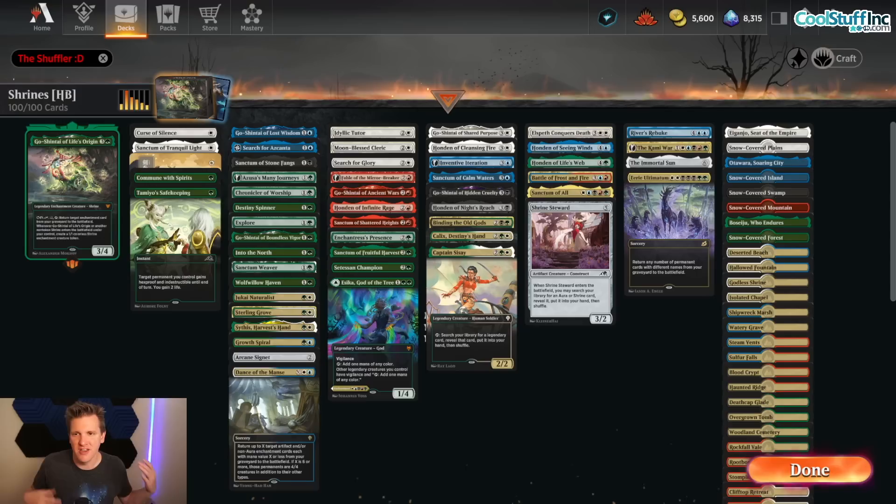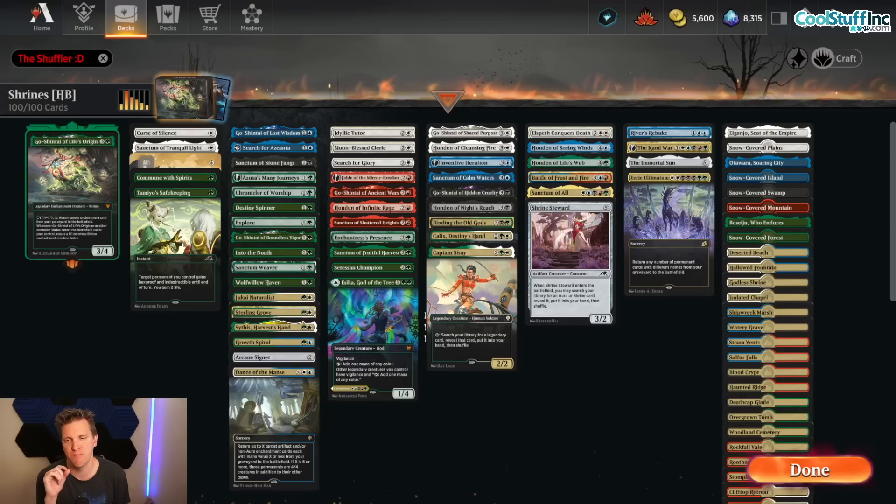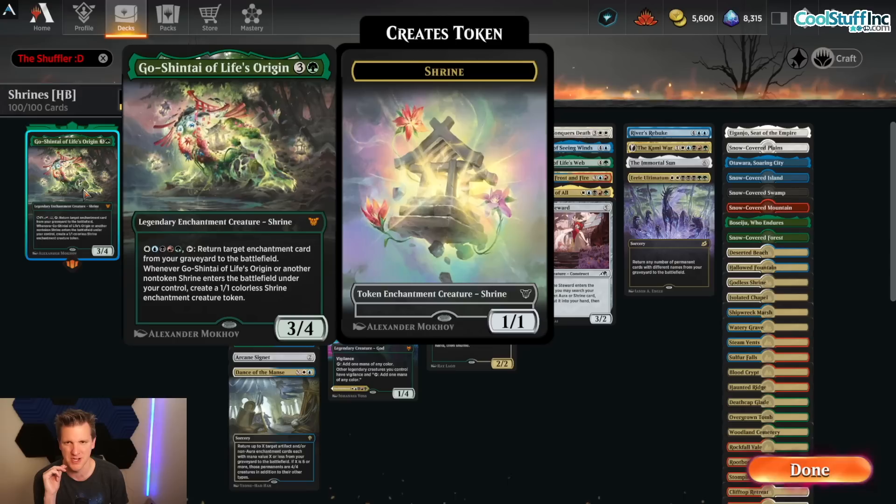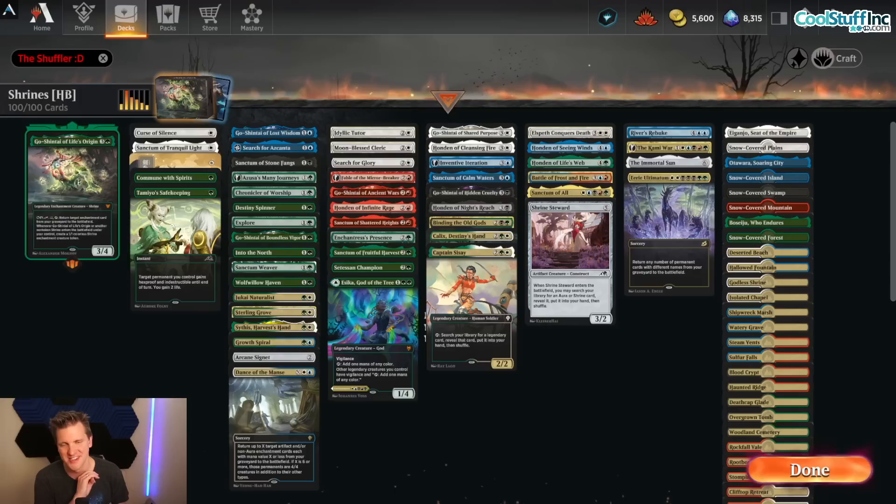Hello and welcome back to another day in the Arena. It's me, CGB, and we're doing Shrines Historic Brawl. Go-Shintai of Life's Origin — probably the best reason for Historic Brawl to get the recent anthology that was introduced, or just craft one of this card, probably a much better deal.